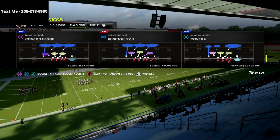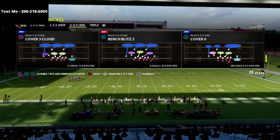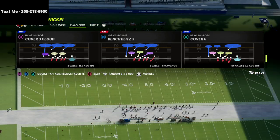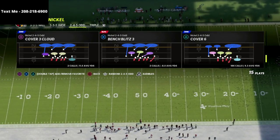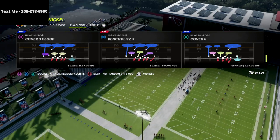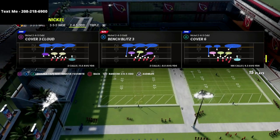The play we're going to go over in this video is Cover Six. Cover Six is my favorite defense right now out of the 2-4-5 Odd, and the reason why is because it's a match defense. I absolutely love match defense, especially with how bad zone coverage is in this year's game, and man coverage isn't much better. Match coverage is the best way to play defense in this year's game right now.